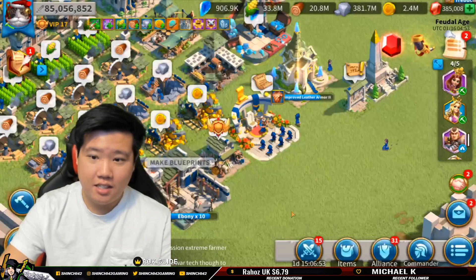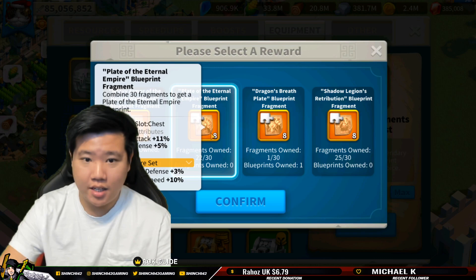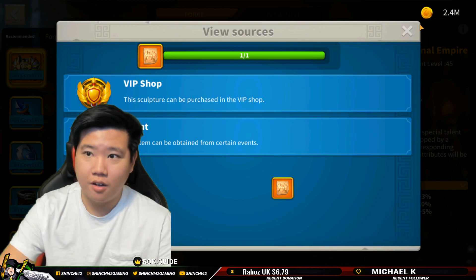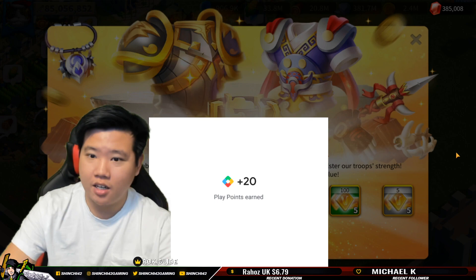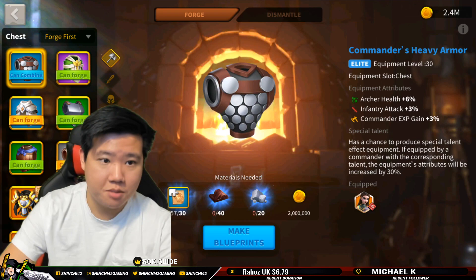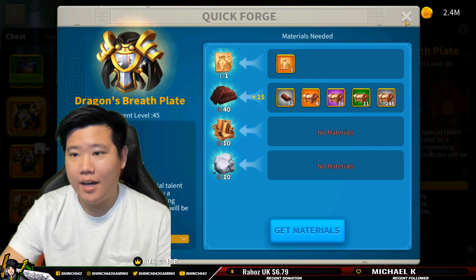Let's take a look at the infantry one. I already have the archer full blueprint — plate of eternal empire — we need eight of these. We've got 20 so we'll use eight, open it up, combine that now. After you combine, you trigger the bundle. We're going to buy that — it's super cheap at five dollars and you're getting four legendary material choice chests. As you can see — four equipment material choice chests, pretty dope. Looking at the dragon's breadth chest piece, I've got 15 but no materials for the other ones — that's going to be a while.